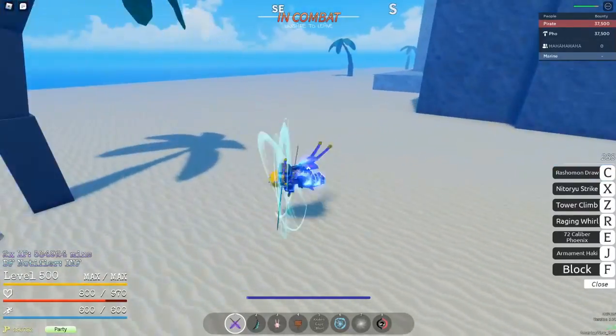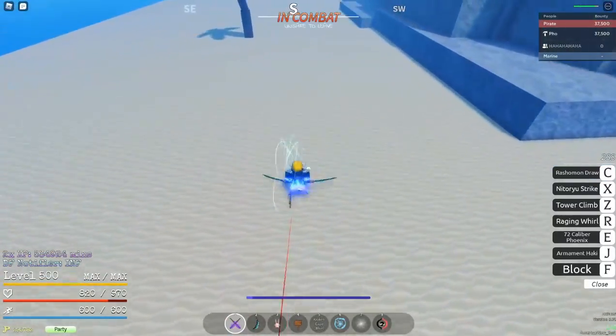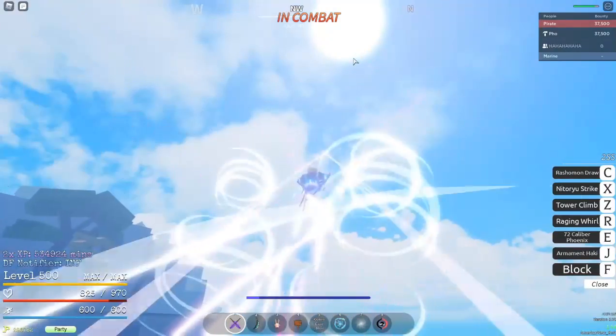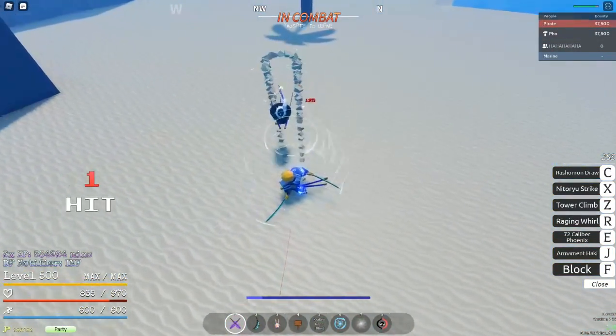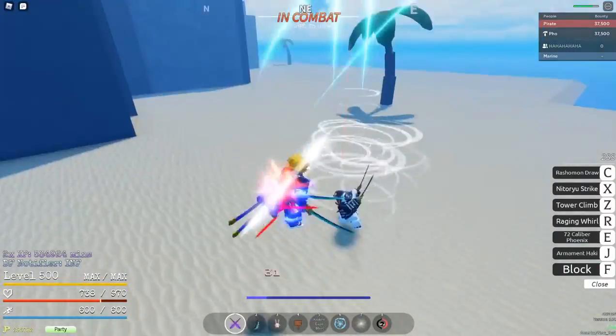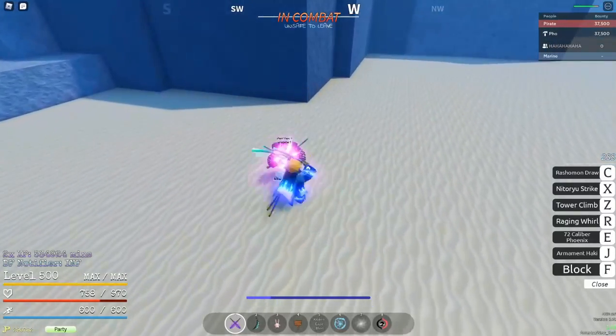But now what are they doing? Are they both spamming? Oh, he's cheesing — he's running with Raging Whirl. I think those are the buttons shown on screen right now. Unless it's Tower Climb — what's Tower Climb? You can see the moveset in the middle right of the screen.